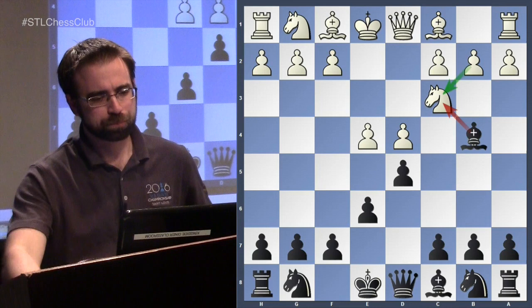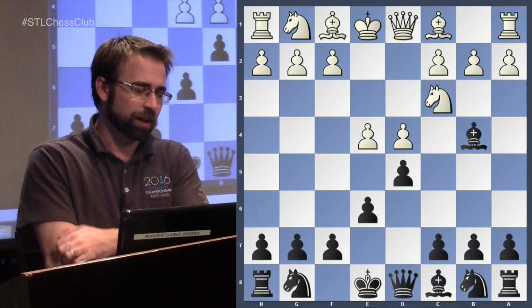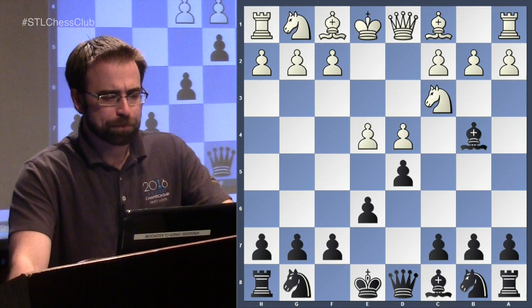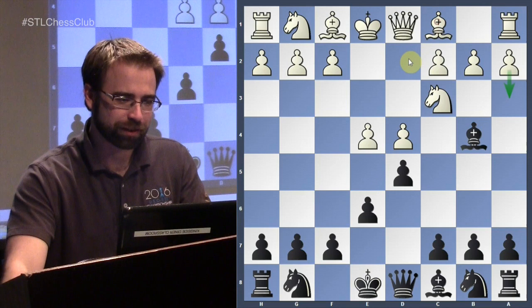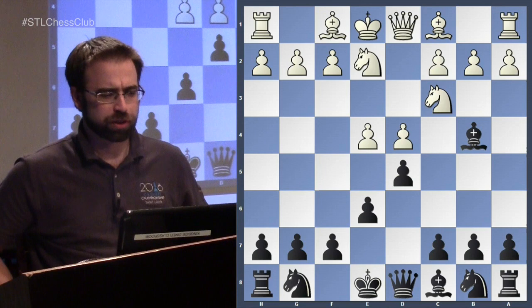In a minute we'll go over the main line — the advanced variation — and work our way toward the Poison Pawn variation, which we'll save for next week, as several people specifically requested it. That'll get a full hour of attention. But I do want to cover a couple of sidelines. If this were a complete three-, four-, or five-part Winnower series I'd cover all the sidelines, but for the sake of time we're only covering one tonight.